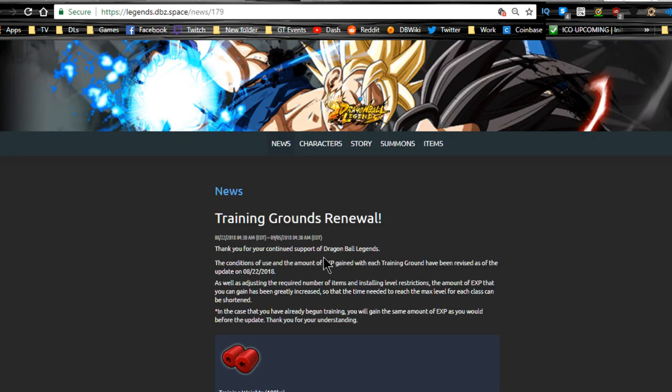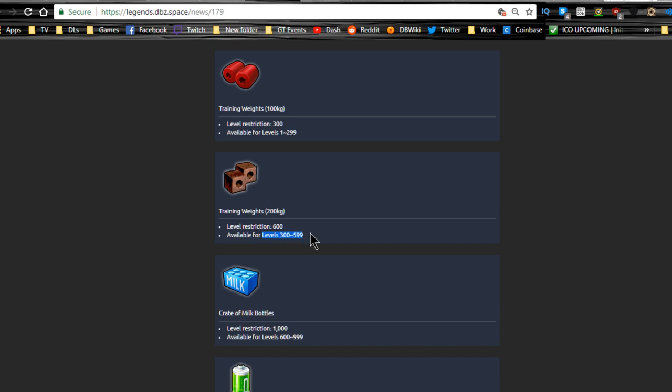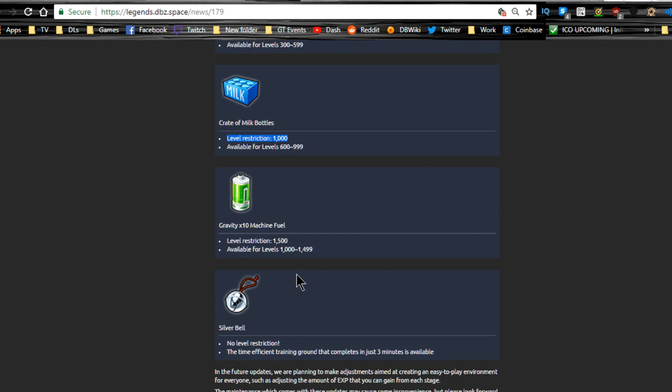The training grounds have been renewed. There are now level restrictions for each training item: levels 1 to 299 use training weights, and you can use up to 10 at once to get from level 1 to 300. Training weights 200 kilograms cover levels 300 to 599, and using all 10 gets you to level 600. Crate of milk cartons gets you from 600 to 1000 using 10 of them. The gravity machine doesn't get you all the way to 1500 — it only goes to 1300, so you need 20 of them and two training sessions to reach 1500.